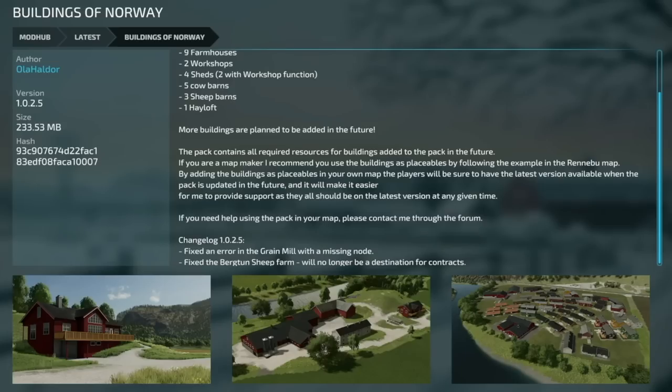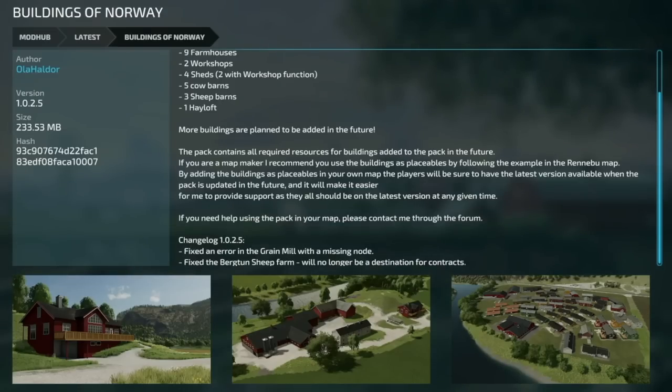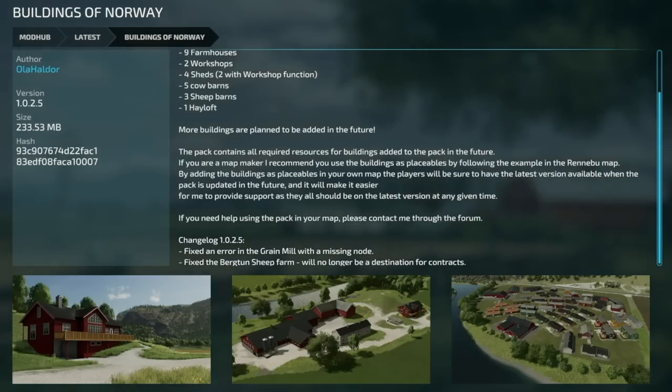An update to Buildings of Norway, version 1.025: fixed an error in the grain mill with a missing node, and fixed the Bergton Sheep Farm — it will no longer be a destination for contracts. One really cool thing: the modder Olaholador is also currently working on an update to Renbu map, which these buildings are a big part of — a 4x or 8x map, something like that. Not coming to consoles, but super cool and gives us an idea of what to expect soon.